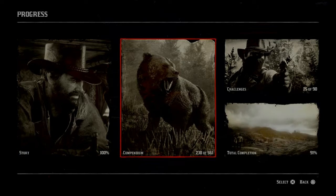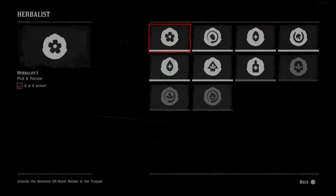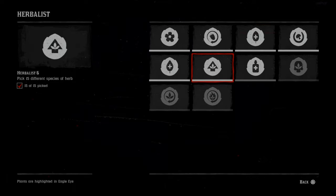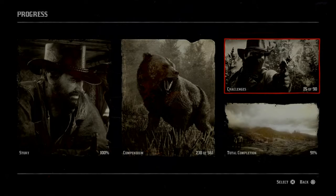I wanted to talk to you about doing the Herbalist Challenge number 6. That's where you have to go and pick 15 different kinds of herbs. I'm going to show you a spot here in a second. Just in this one area, I was able to find 7 different herbs.